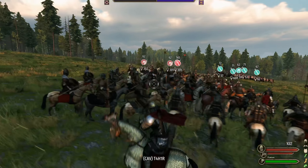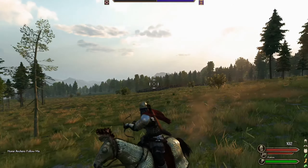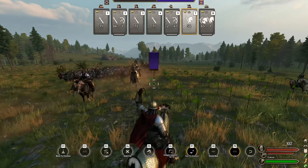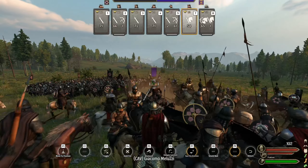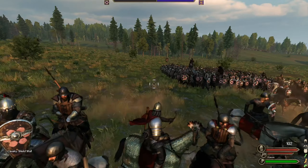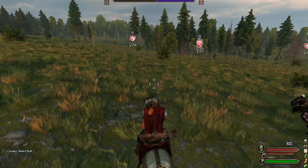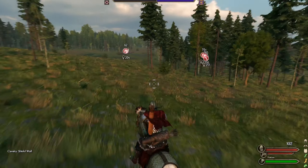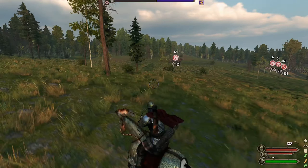They're actually holding their cav in reserve so let's see if we can bait them in. We should get our own melee cav into position. Let's put them in shield wall and get them a little further back. Let's go see if we can entice these cav to charge — I would love to take them out before we assault that main group. Those cav do concern me a little bit.